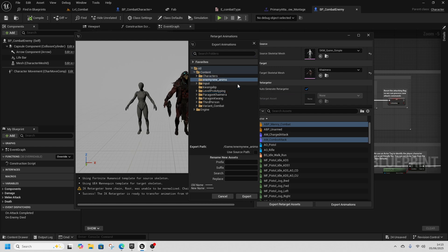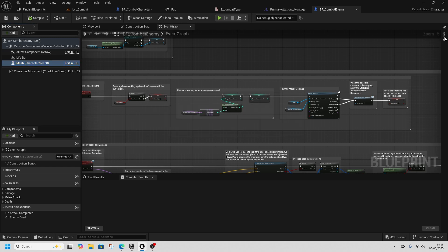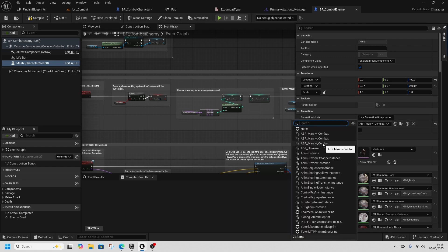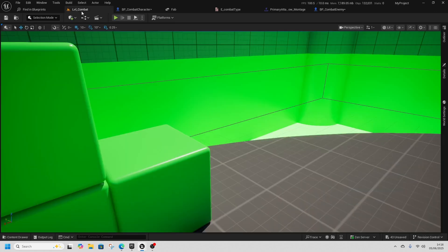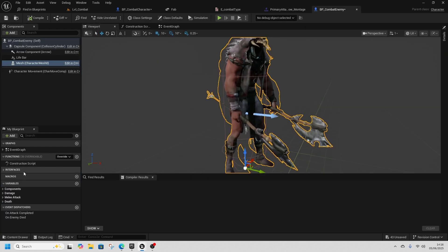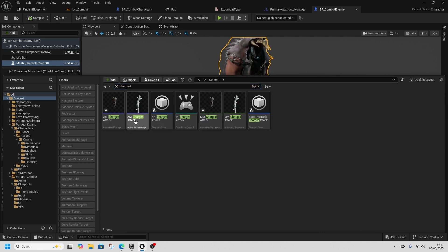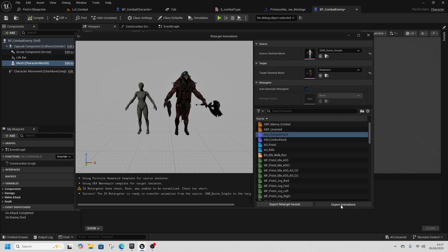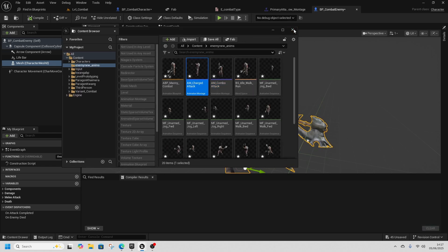Export to a new folder called Enemy New Items. Then change the enemy mesh to the new character and update Manny Combat to the new retargeted Manny Combat ABP (verify it's in the Enemy New Items folder using the folder icon). Back in BP Enemy, find the Charged Attack — search 'charged' in content — and retarget AM Charged Attack to the new character, exporting to Enemy New Items.